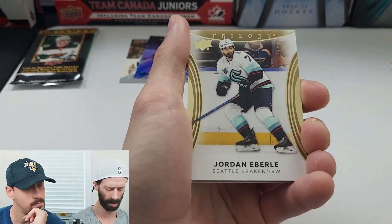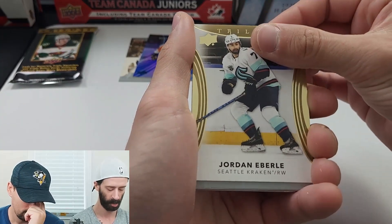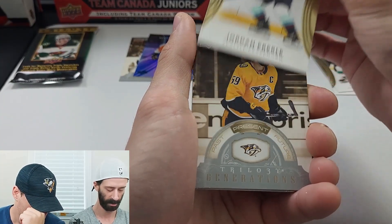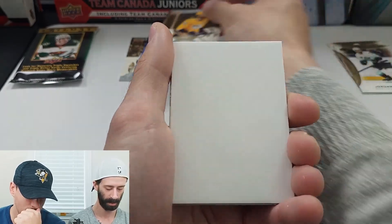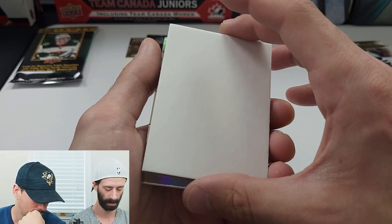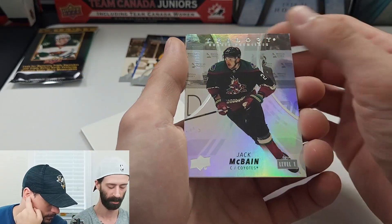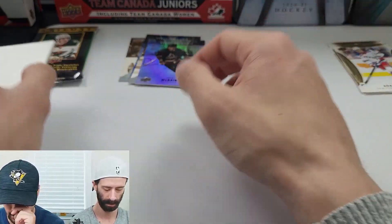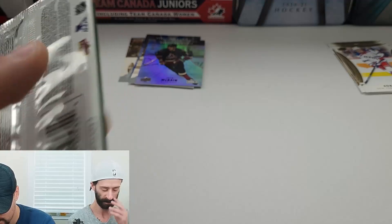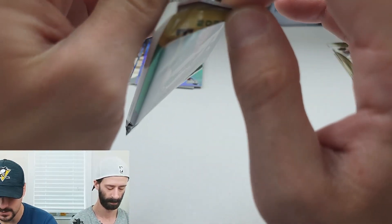Alright, next pack. We're still owed one auto, so it should be on my side. Jordan Eberle, Trilogy Generations — past, present, future of Roman Josi. Decoy behind. Jack McBain on the rookie premiers, numbered at $9.99. Adam Fox. That's the worst situation, which actually makes me feel better with the rest of the stuff we've got so far, because we've gotten some pretty low numbers.